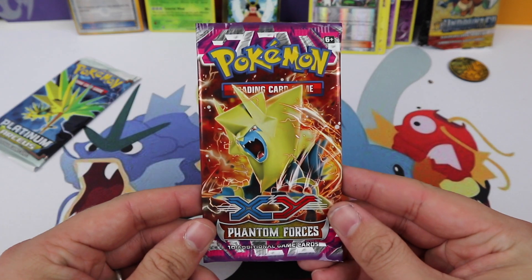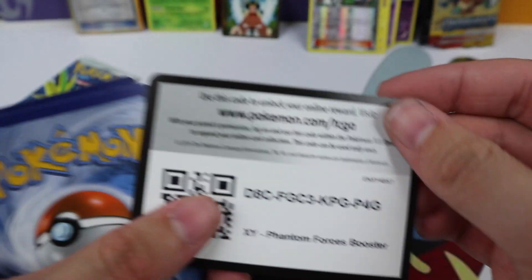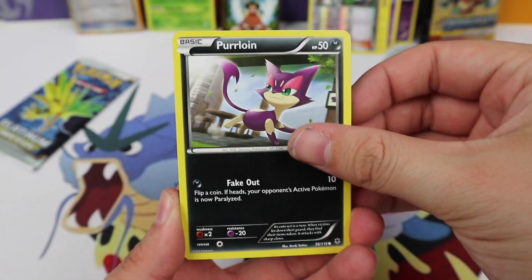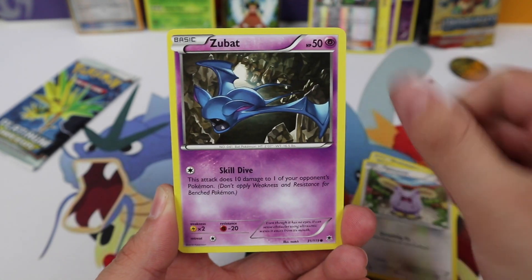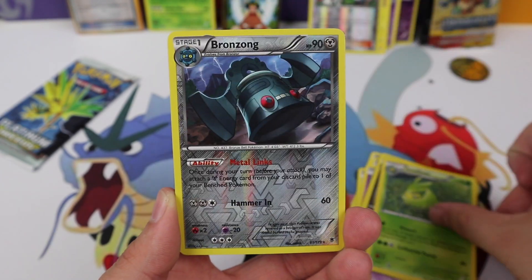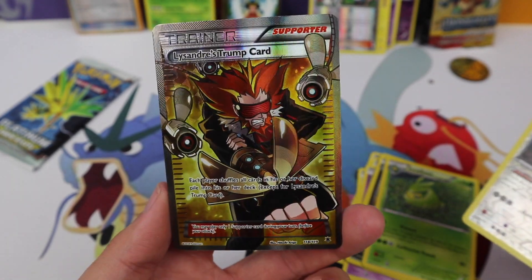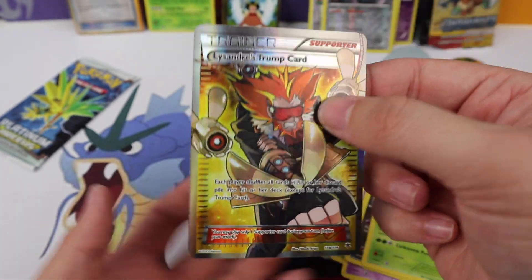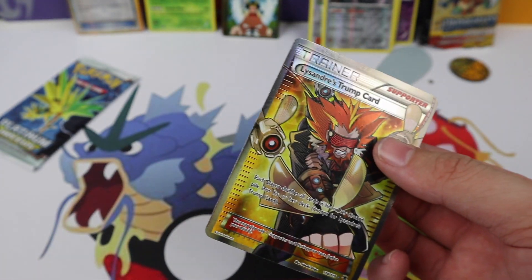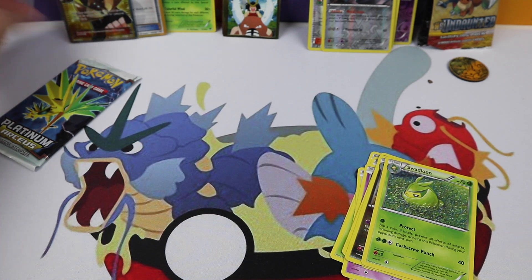And Phantom Forces: we have Purrloin, Sigilyph, Whismur, Zubat, Helioptile, a Lumineon, Zweilous, Swadloon, Bronzong which is a rare reverse — and a Lysandre's Trump Card full art! We are having some great luck in this box. Secret rare and a full art trainer and a holo.